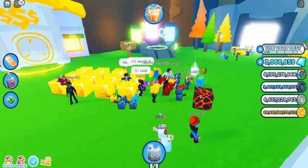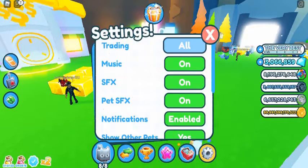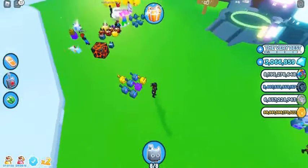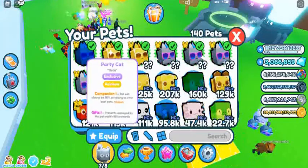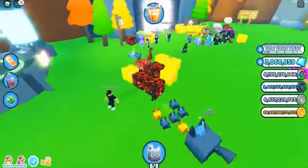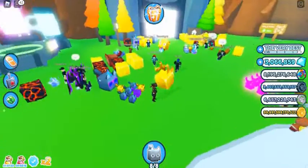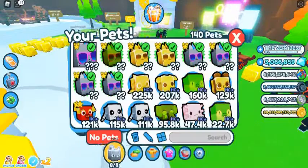Epic: 5 pets and 2 huge pets to collect. 90% chance for exclusive pet, 10% chance for huge exclusive pet. Legendary: 4 pets and 3 huge pets to collect. 80% chance for exclusive pet, 20% chance for huge exclusive pet. Mythical: 7 huge pets to collect, 100% chance for huge exclusive pet.